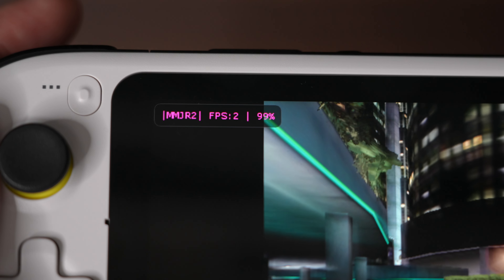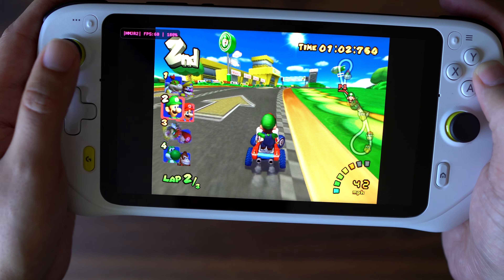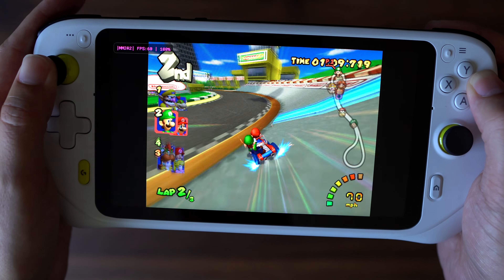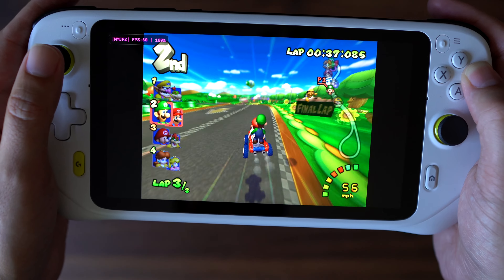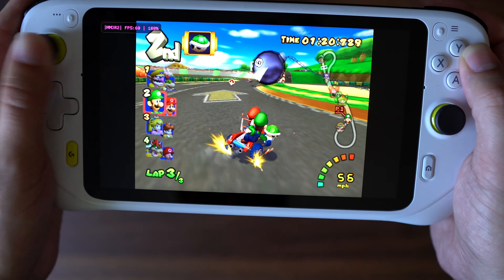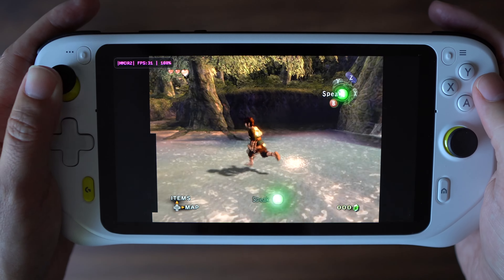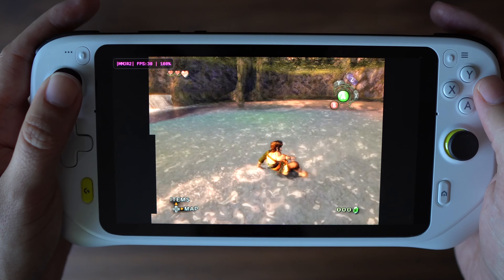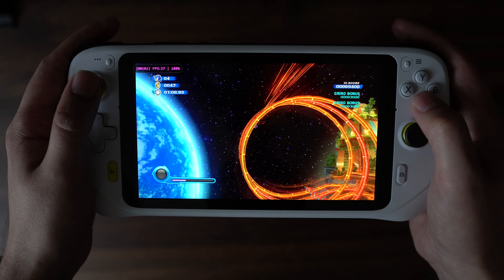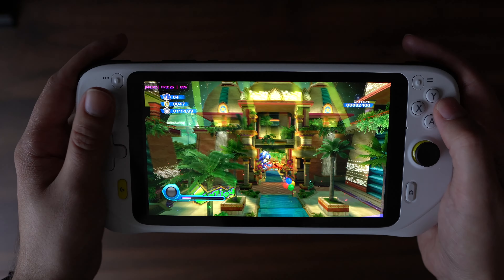I wanted to push the system even further, so I tried out some Wii and GameCube games. At first it left a lot to be desired — I couldn't get higher than about 10 or 15 frames a second. But it turns out there's a second version of the GameCube emulator called the MMJR version of Dolphin, which is made for lower-end Android systems. Using this improved performance considerably, and to my complete surprise and astonishment, I can actually play things like Wind Waker and Twilight Princess at full 30 frames a second at native resolution. Wii games honestly aren't that much further away — I can almost play Sonic Colours at full speed, and apart from the audio being a little bit glitchy, this is perfectly playable.